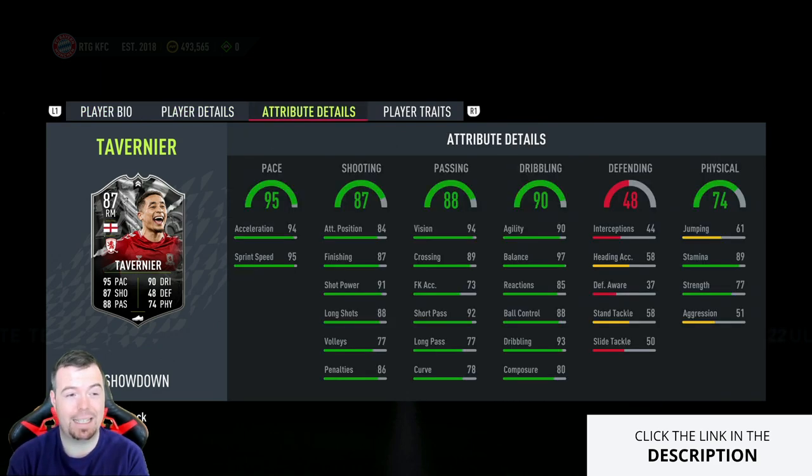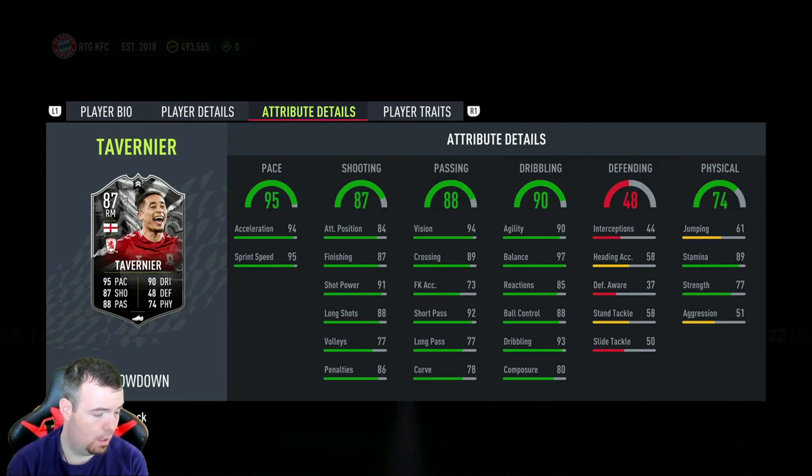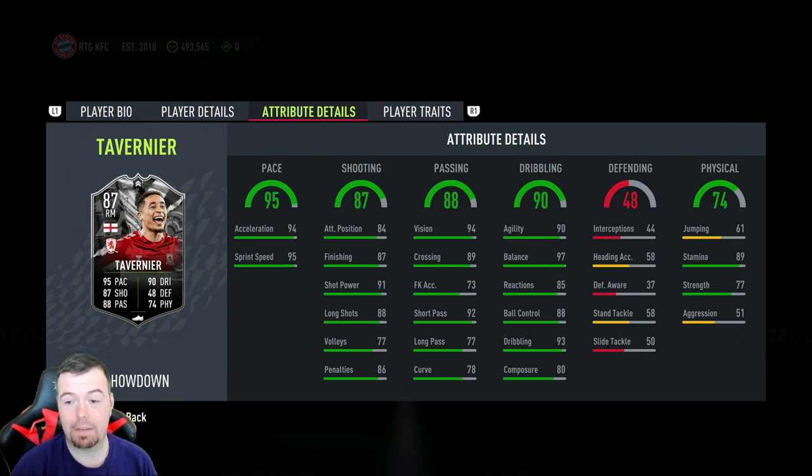The card can go up to an 89 rated. So with the upgrade: 95 pace with 94 acceleration and 95 sprint speed, 84 positioning, 87 finishing, 91 shot power, 88 long shots, 77 volleys, 86 penalties, 94 vision, 89 crossing, 73 free kick accuracy, 92 short passing, 77 long passing, 78 curve, 90 agility, 97 balance, 85 reactions, 88 ball control, 93 dribbling, and 80 composure.